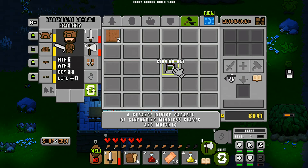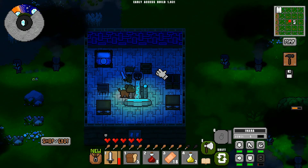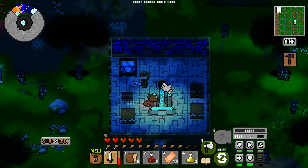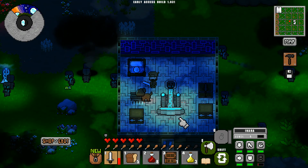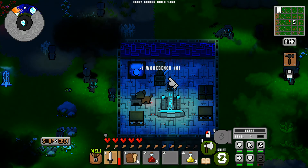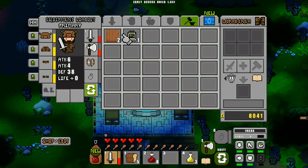There we go, we've got the cloning vat. Now we're going to want to build this — it is nighttime. If we move our crafting table we can find room to build it in here. We can try to do it back here in the corner, that's what I'd like to do.